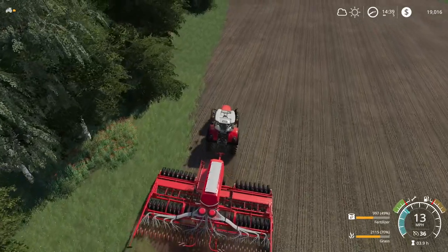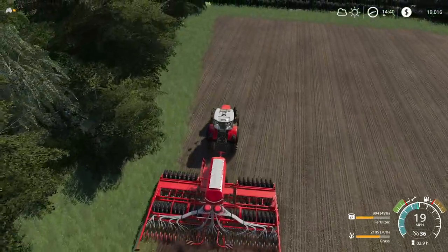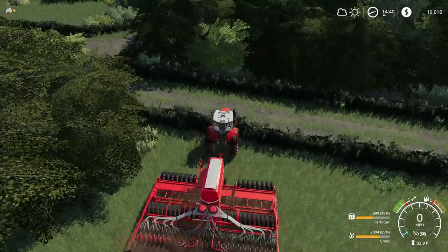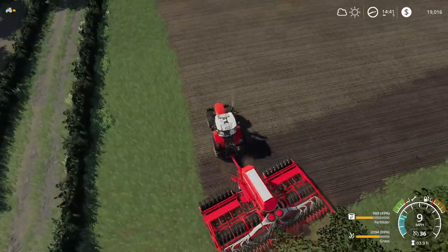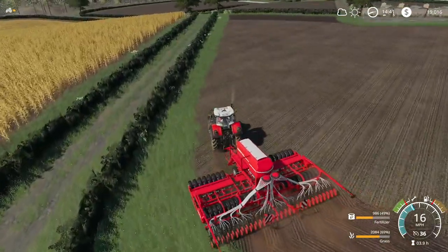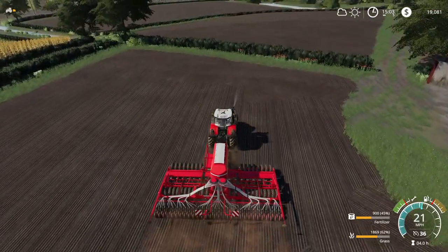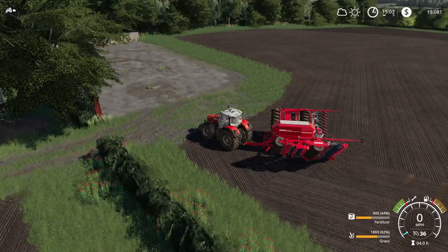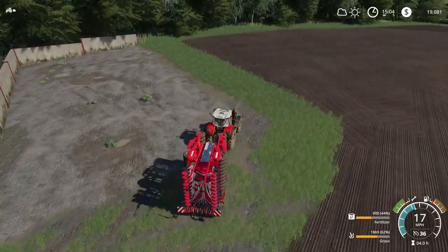I have no idea what the dealio is with that, but that's kind of part of the fun of farm sim — trying to figure out the new implements. I'm thinking that we'll run about three headlands on this guy — that should do us pretty good. Let's put our nose to the grindstone and get it pounded out. And there we go — just like that, lickety split, we are done. Didn't hardly use anything. Let's just pull this guy right over here and park it up right here for now.